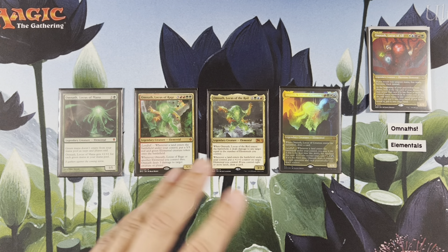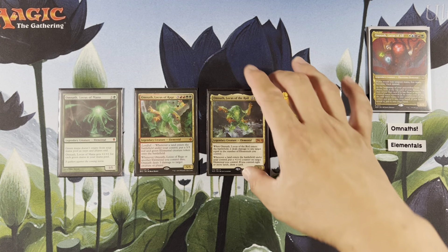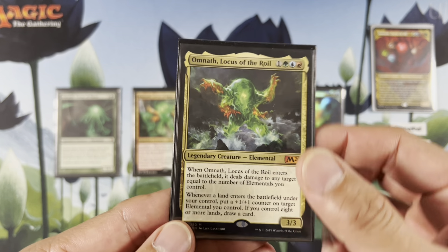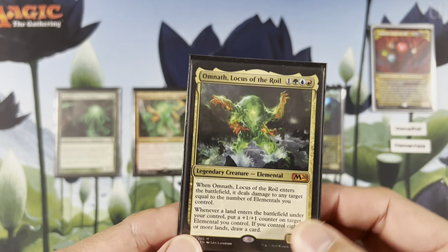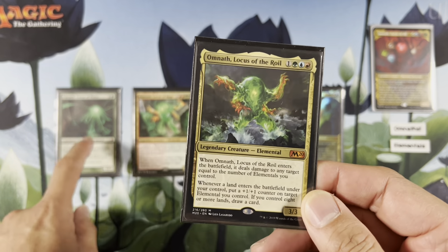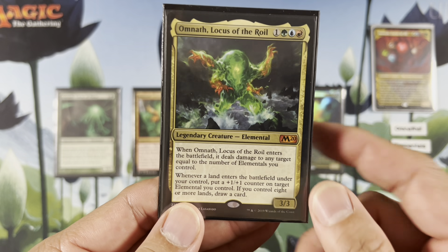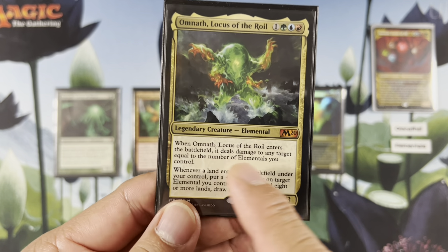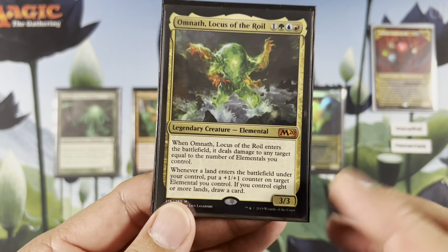Yes, I think it's been revised to any target, even battles now. Omnath, Locus of the Roil: one green, blue, red — does satisfy this Omnath's ability, but this one does not unfortunately. When it ETBs, it deals damage to any target equal to the number of elementals you control, so more elemental theme.